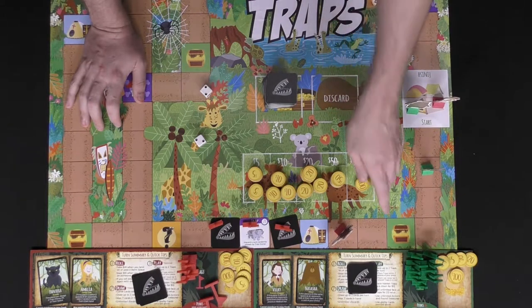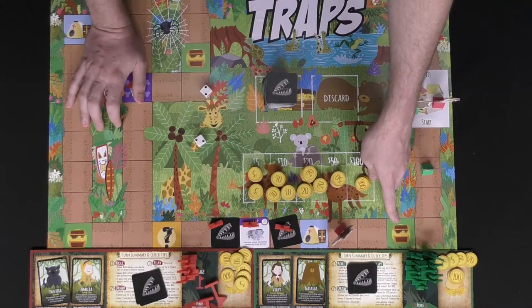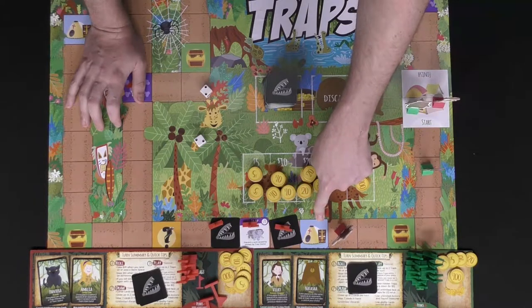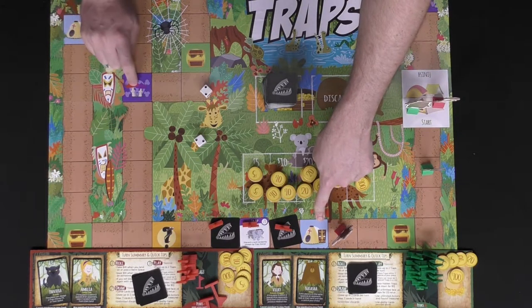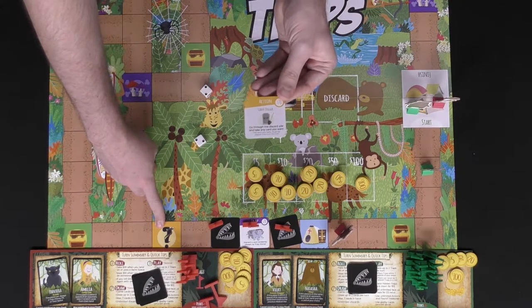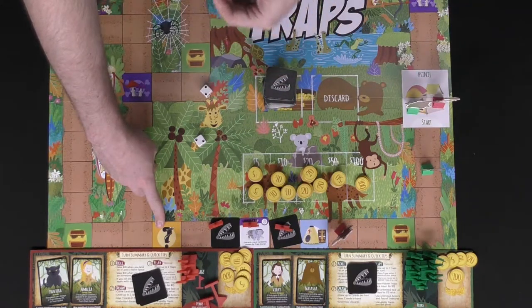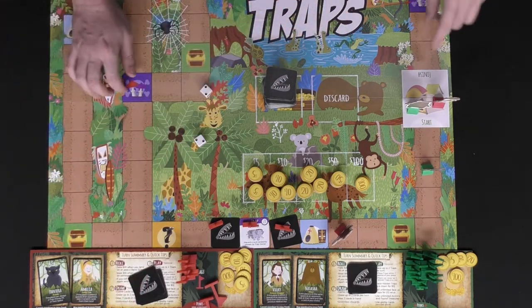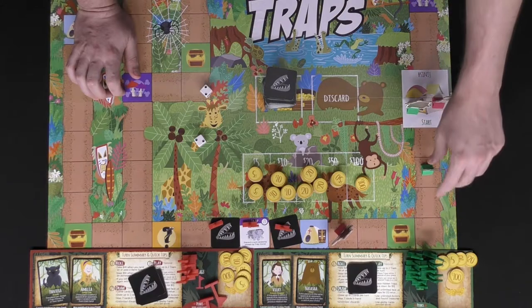There are a couple of unique spaces on the board. The money spaces give you 20 bucks whenever you land on or pass them — but never when going backwards. Medical huts are a place you'll return to if you land on a nasty space or a card says so. Chance card spaces let you draw a card from the deck; if it's an action you can keep it, but if it's a trap you'll suffer its negative effects.